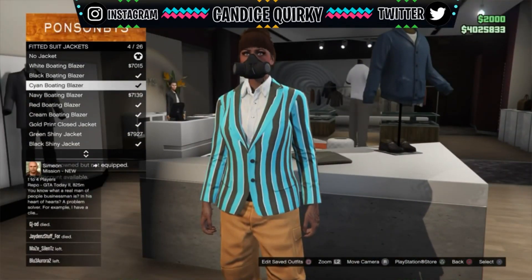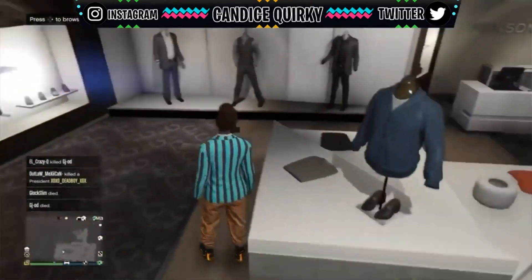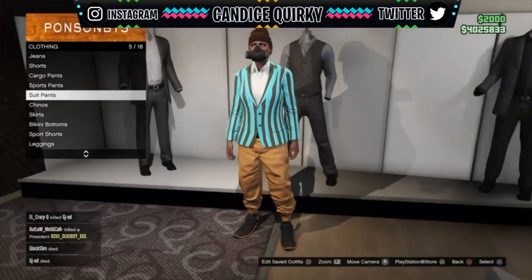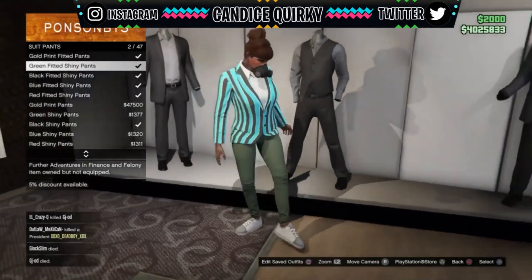Once you have your boating blazers selected, after that you want to go to the pants section. Once you do that, go down to where it says suit pants, and then you can choose any of the suit pants that's there.